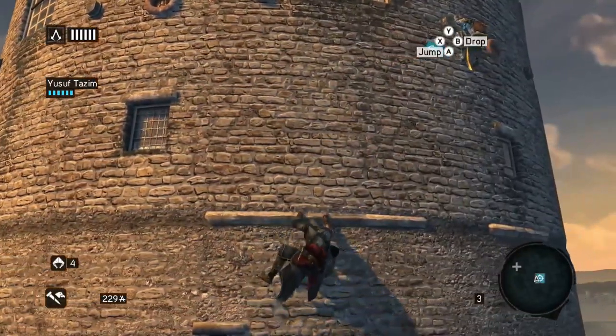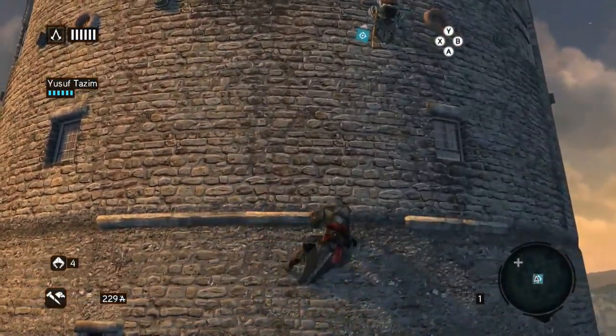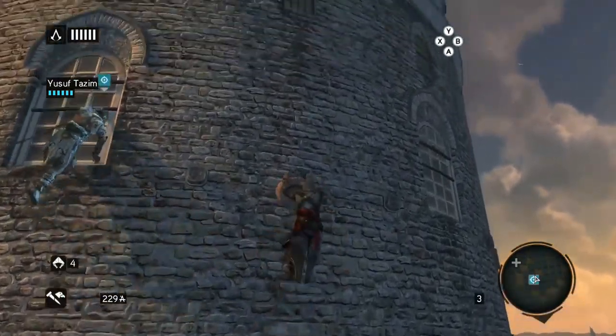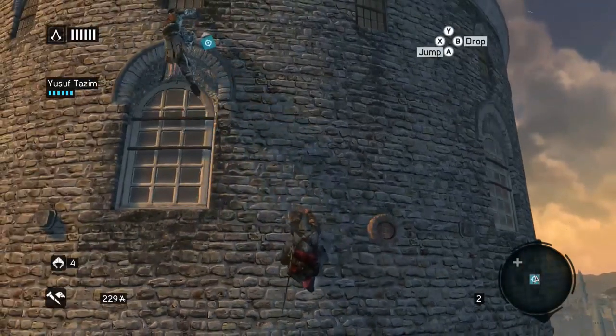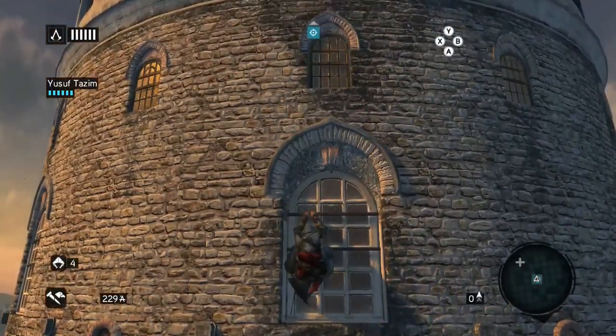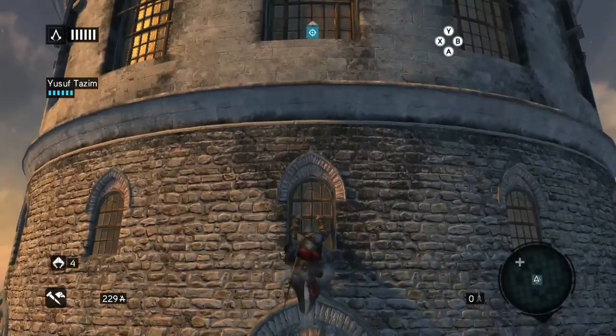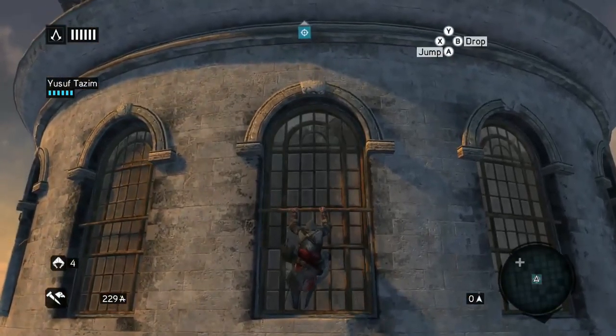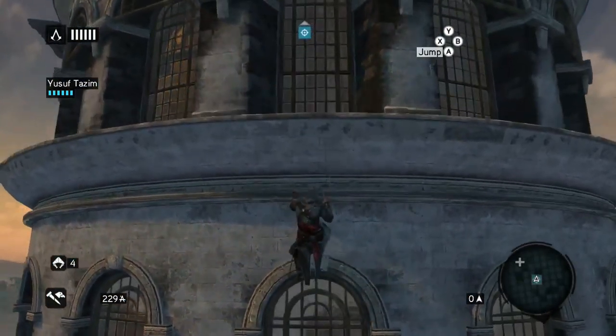Nice and simple. You don't need to press A for that bit — just to point. Throw yourself into it! Something very key to remember — I often find myself just pressing A and jumping to my death. Use the hook blade.